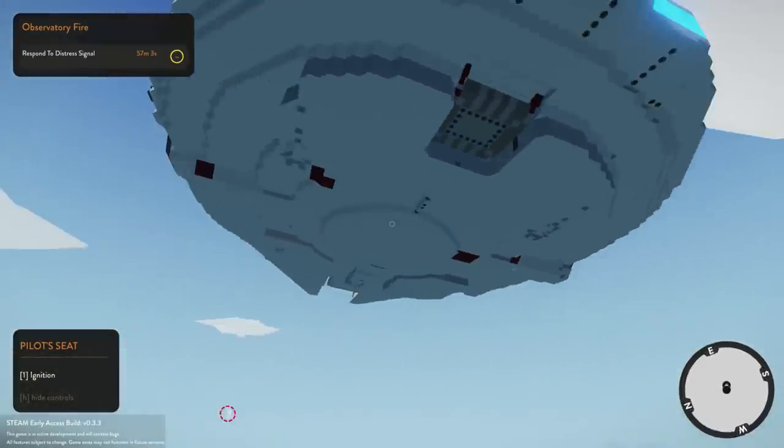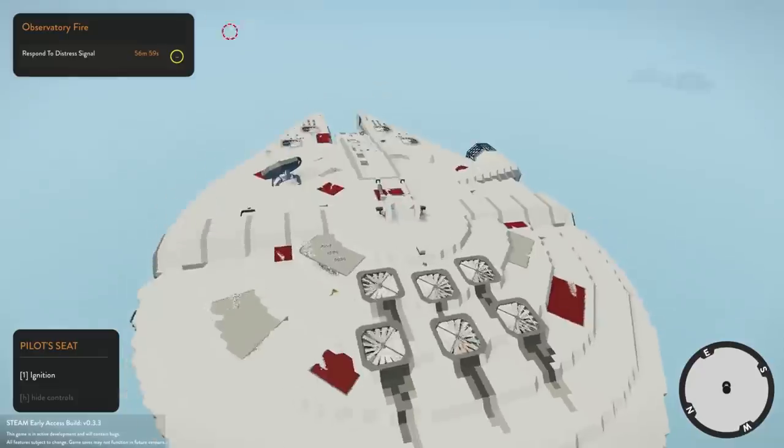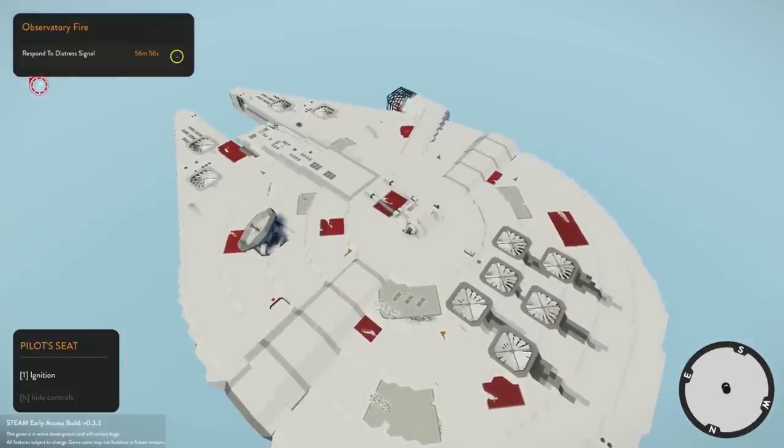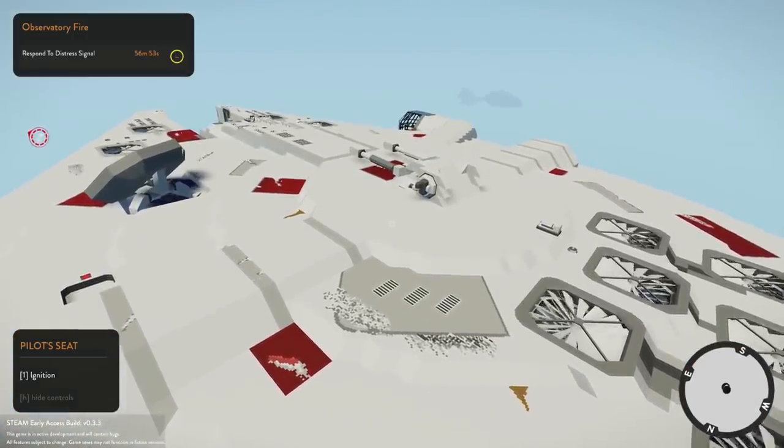I thought there was a bottom turret that came out. At one point Luke was on one turret and Han was on another. Look at the little damage marks and stuff like that on top — that is so detailed.